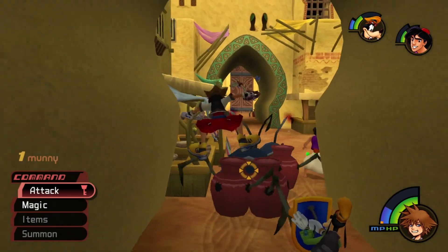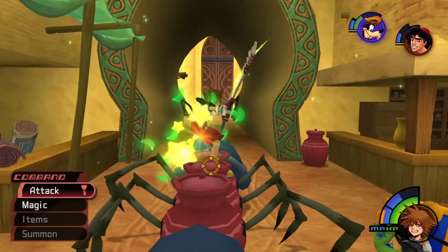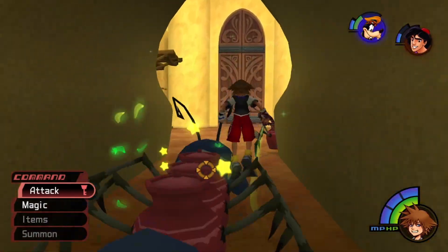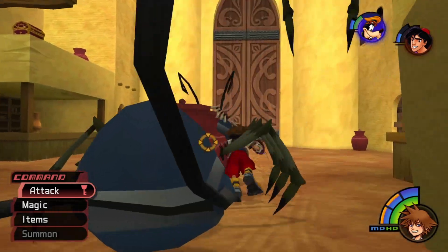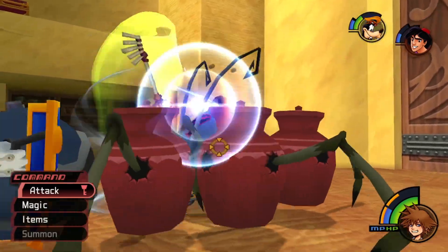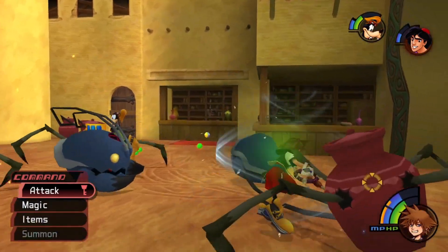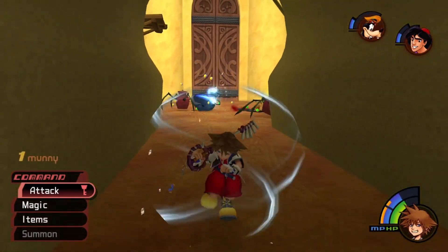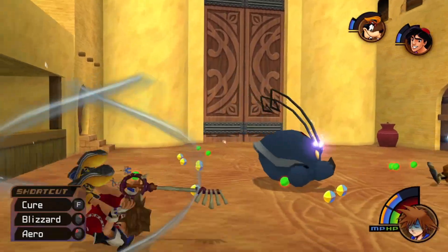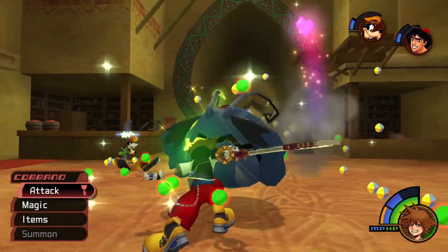Here we're just kind of drawing him out, baiting him out. We don't want to hit him right away after he splits up from the vases, as he can counterattack with the little white orbs around his antennas and they do hurt a lot. Right there you saw me not using Aero and jumping while attacking while he was running — that's the best way to get off damage as he's not going to be able to hit you during that. Once he split up, I made the mistake of going in for some attacks while he was still using his white orbs on his antenna.